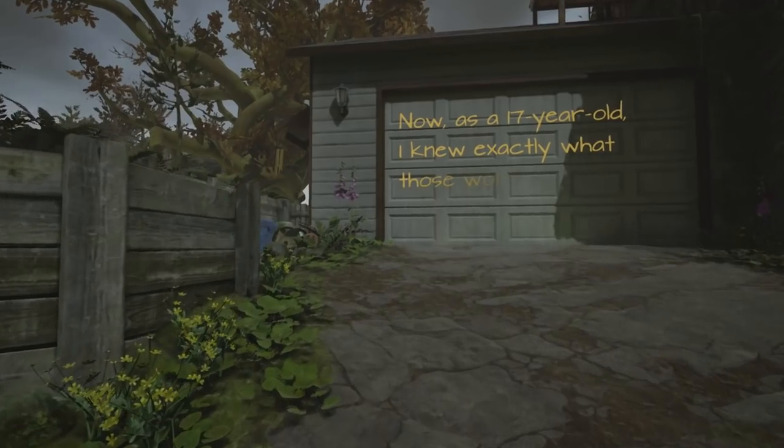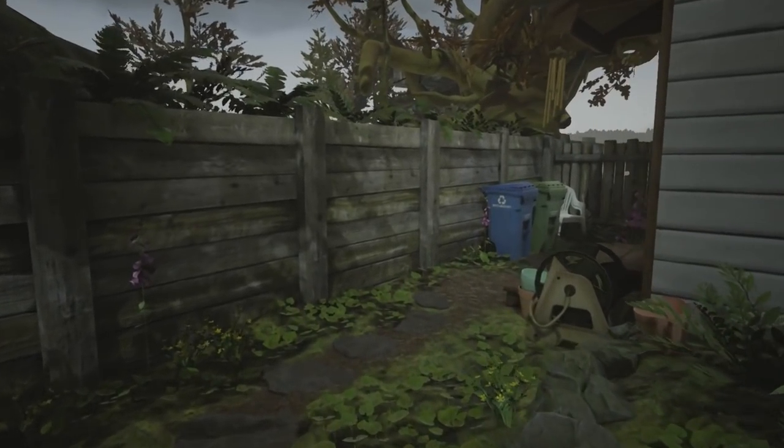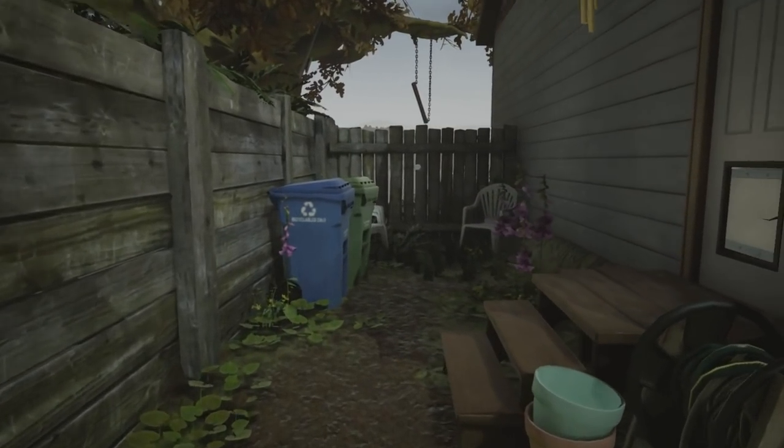When we get up here to the garage, we're just going to take a left and there is a doggy door over here that we can go through. You don't need to hit any buttons or anything — you just push forward into this and we'll go into the garage.